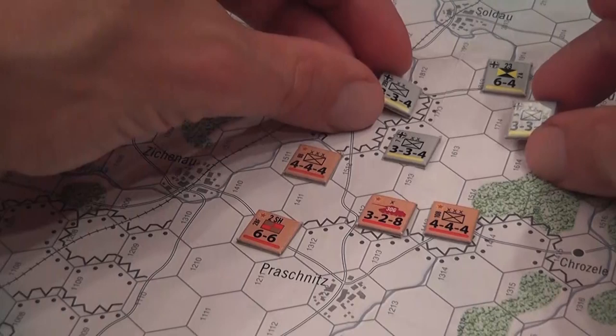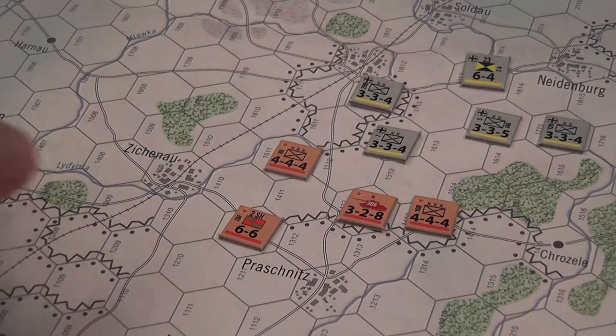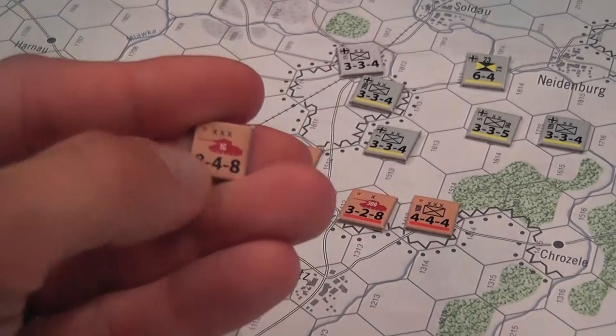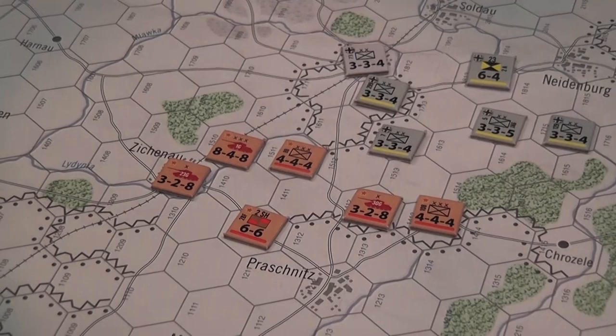When you activate units of the active group, you can move them up to the full movement allowance, with limitations and restrictions based on terrain — certain terrains cost more than others. There are also independent units, which don't have any command color indicating a specific command. These independent units can be activated by any headquarters.